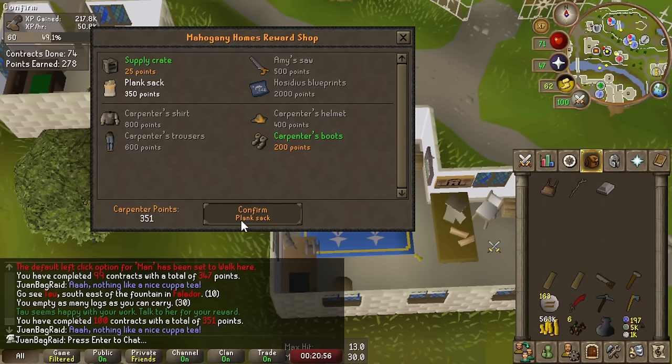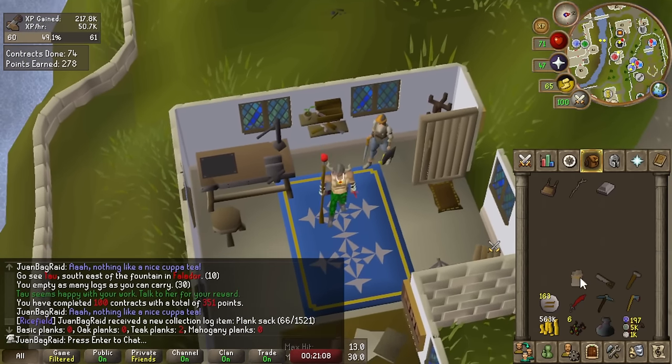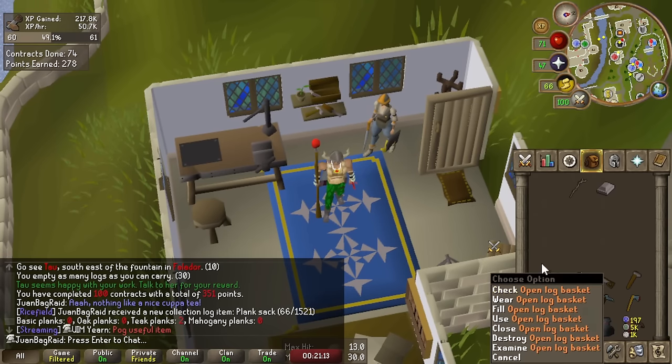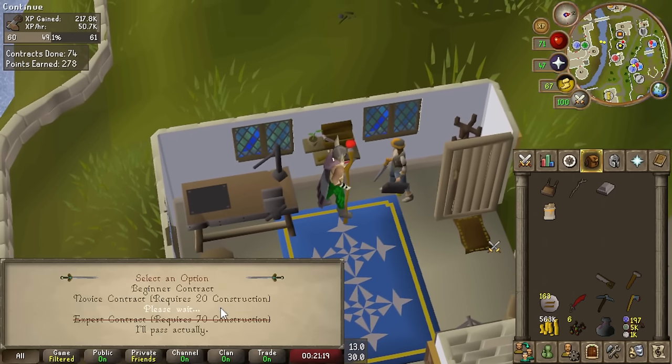I've never actually had this before in my life on any account. Wow, I can fill multiple types — 28 at a time. This is so good. It's going to synergize so well with the log basket. We're just gaming right now. On to more construction, let's go.